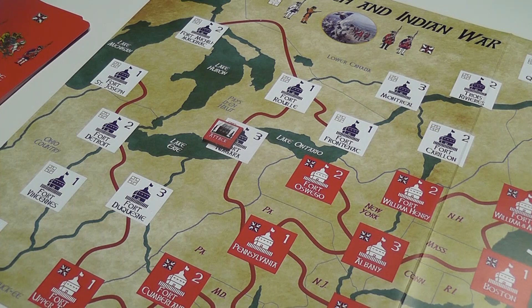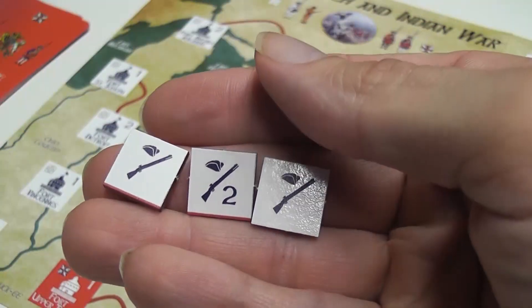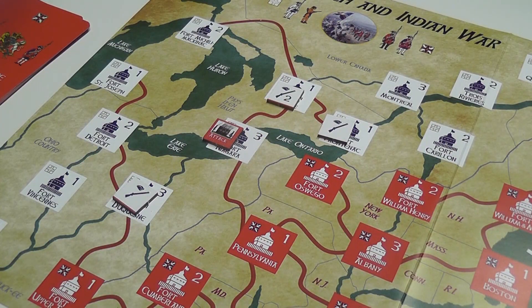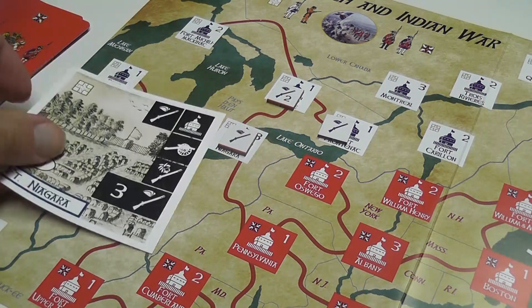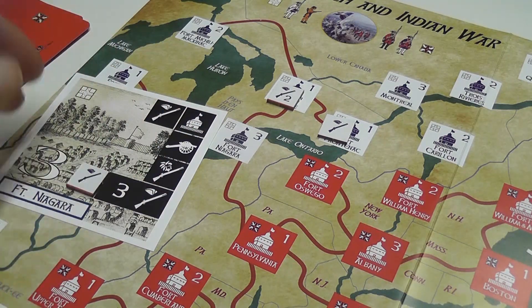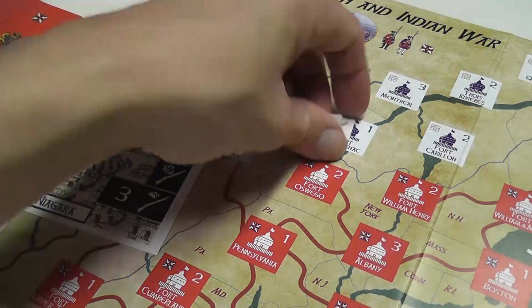Another interesting element: you also have these markers representing forces. At the end of your turn there is a phase called the strategic move, where you can move these markers to locations you control. If somebody tries to take control of those locations later — say, the British trying to take Fort Niagara — you place the tile in play and add the marker to the bottom line, increasing the number of rifles needed. Basically, they represent reinforcements sent to special locations that make it harder to capture, because now you need four rifles to complete that line.